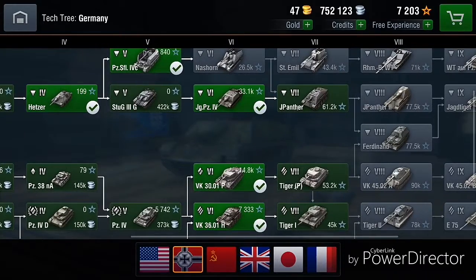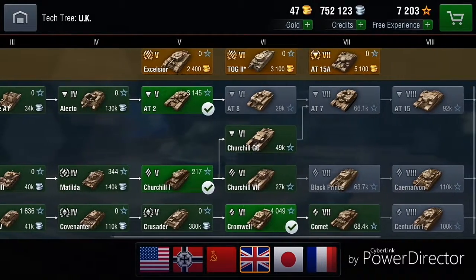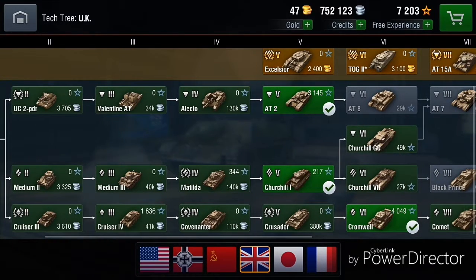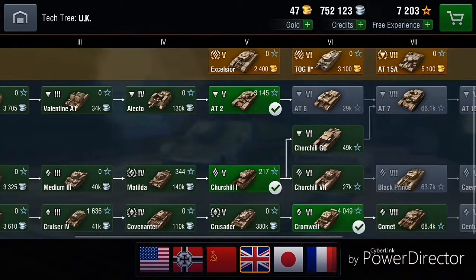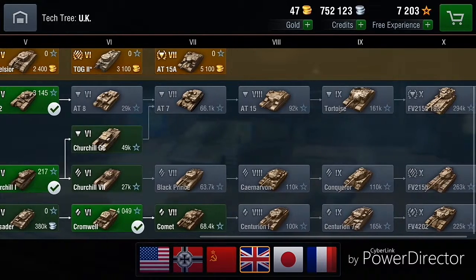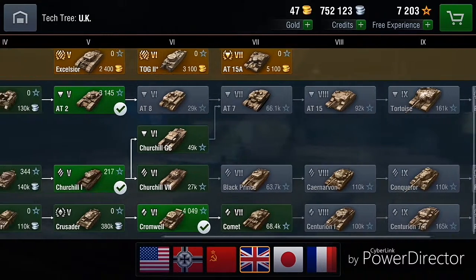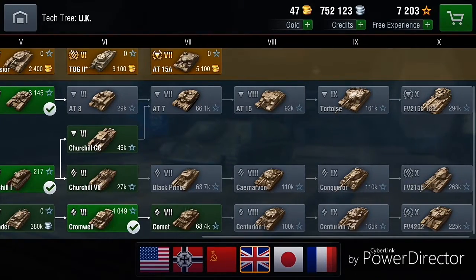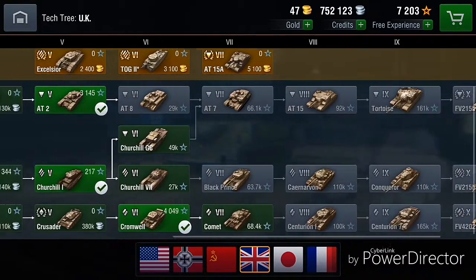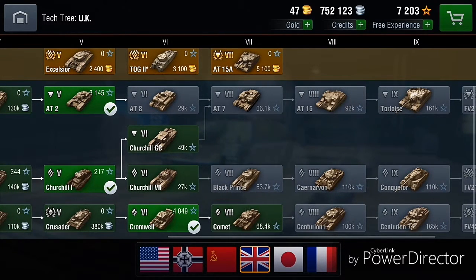There are better tanks tier-for-tier. I think the UK tech line is also quite good. I have played some of it. The light tank line is the best in my opinion, because you get the Cromwell and the Comet — they are quite literally the best tier-for-tier tanks and you can have a lot of fun playing them. The anti-tank line gets you one of the best tanks in the game — the FV215B 183, called the Death Star. You have to grind that line to get it. The heavy tank line for UK is not that good. You do get the Conqueror, which is a good tank, but I'm still stuck on the Churchill — it's just so slow.